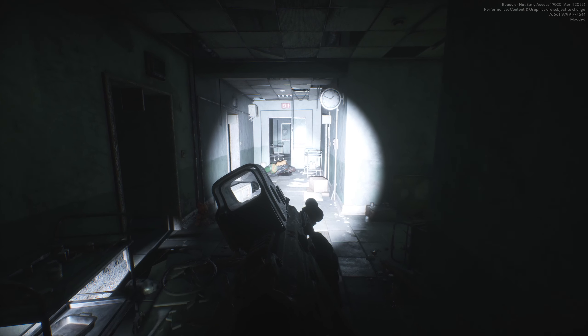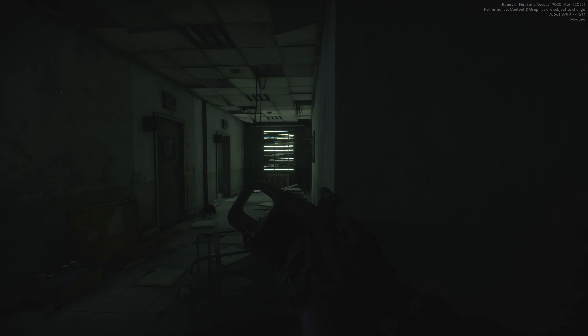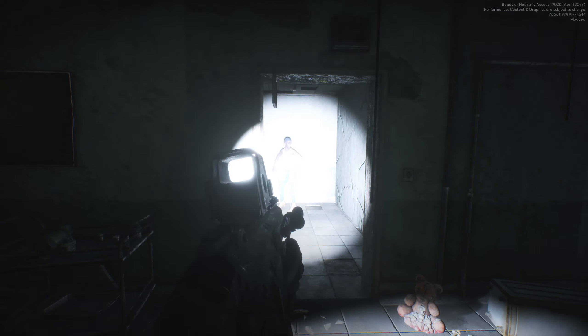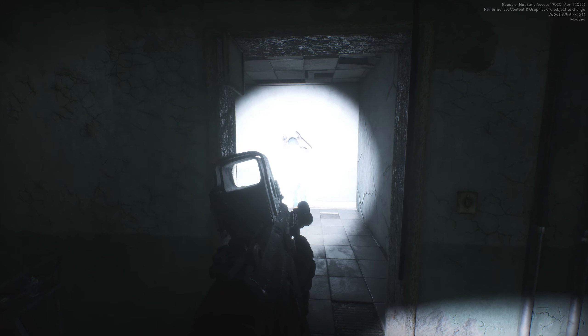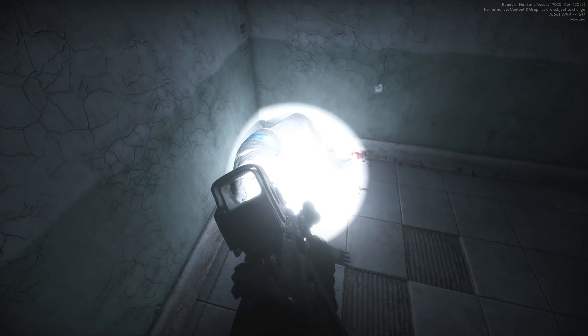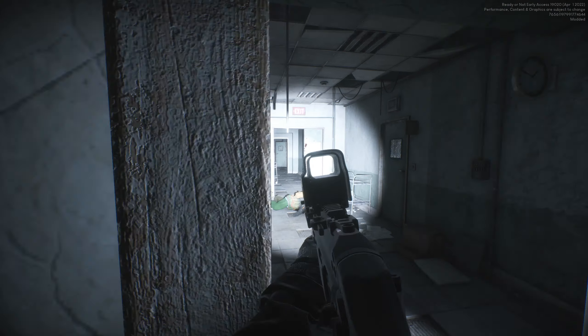Let's go ahead and continue down this hallway. I'm gonna have red team move up with me — red team, follow me, stand by to move. You'll also notice this flashlight is modded. This is a new flashlight modification. It's a little too bright — look how bright that is, it's like a sunbeam. It makes it really hard to clear these corners, but it could just be my graphic settings or something.